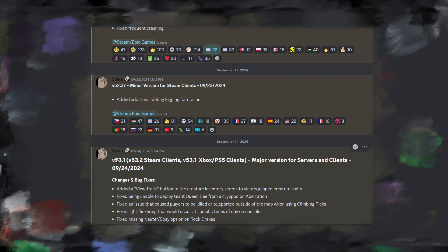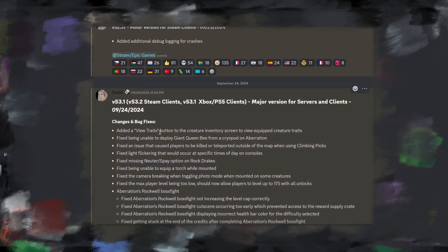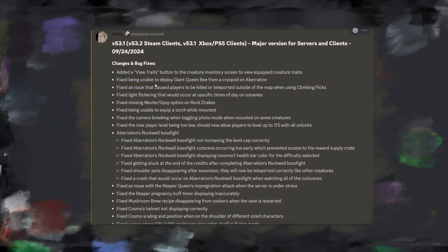On the 24th, two days ago, they released version 53.1 — a major version for servers and clients covering Steam, Xbox, and PlayStation. They added a View Trait button to the creature inventory screen, fixed being unable to deploy giant bee from a cryopod, fixed an issue that caused players to kill things unintentionally, and fixed the light flickering issue, which was definitely messing with me. They also fixed being unable to equip a torch while mounted.